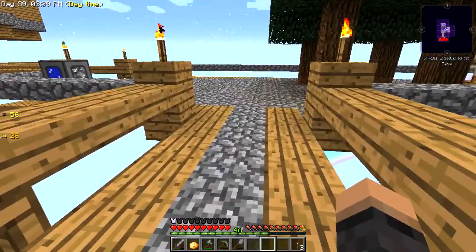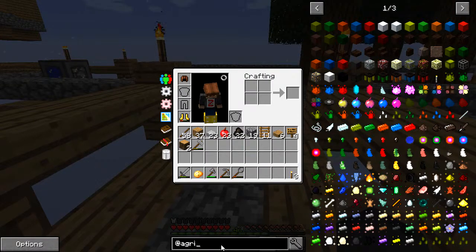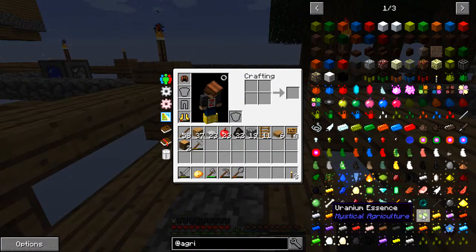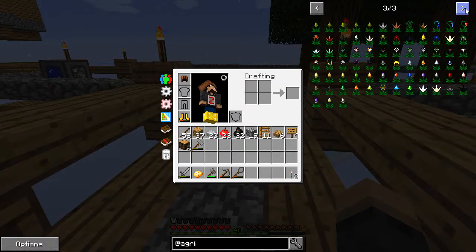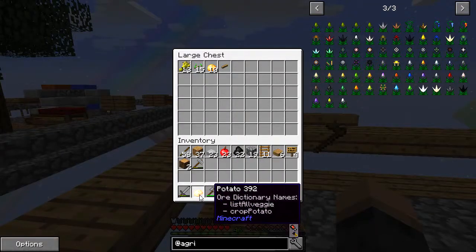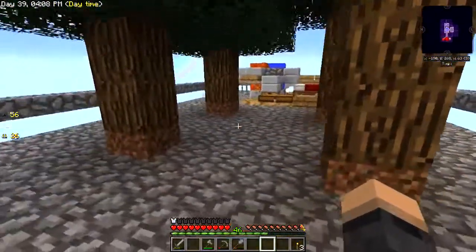I'm sure we'll find some way of automating this at some point. I don't know if we have Agricraft in here - let's have a look. We have Mystical Agriculture, which I'm sure is like the old Municio thing we had before. These look quite neat - how do you get a stone crop? I'm guessing this is what they look like when they grow up. So we've got potatoes - at least we have some more crops and we don't have to keep chopping trees down for apples and things.